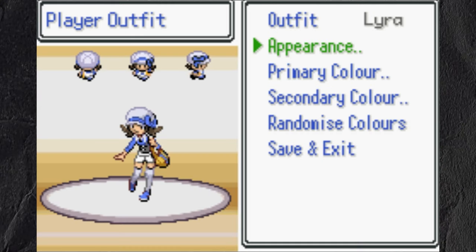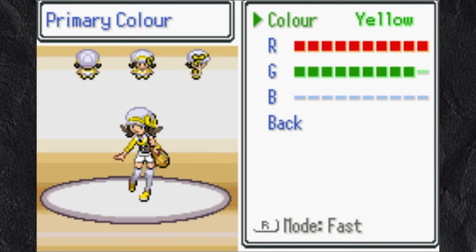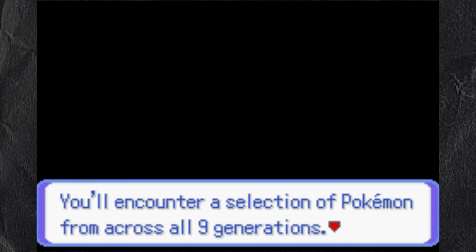I started the game and chose to play as Lyra. Something new about this game is that you can choose which sprite you want to use, as well as the colors and the skin tone. I chose average difficulty as well as having Pokemon from all 9 generations.